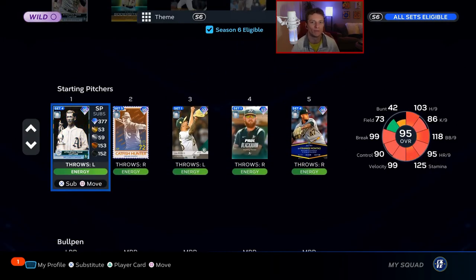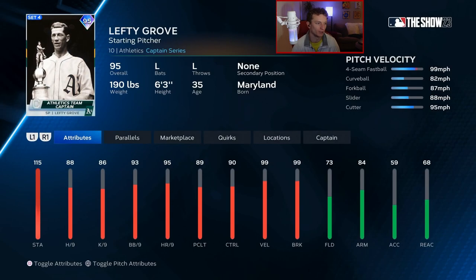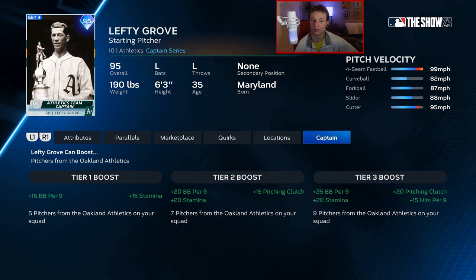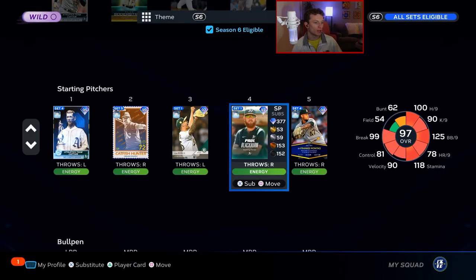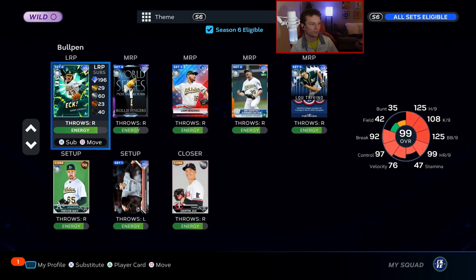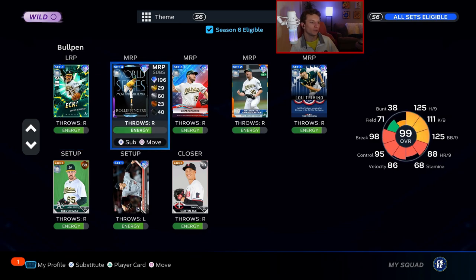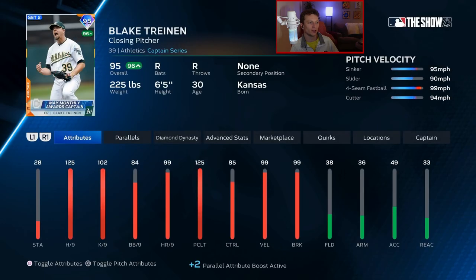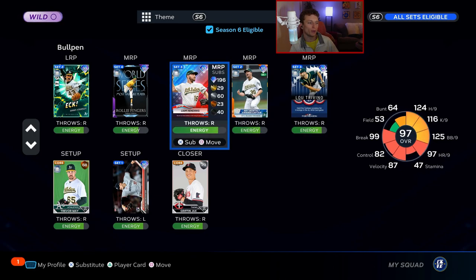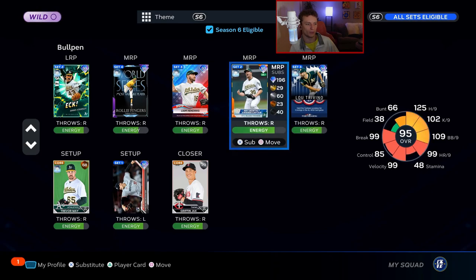Pitching pains me — I can't use one of my favorite cards, 99 overall Lefty Grove. The captain Lefty Grove doesn't have outlier, which stinks. His tier 3 boost is 25 walks per nine, 20 stamina, 20 pitching clutch, and 15 hits per nine, boosting Catfish Hunter, Sean Manaea, Paul Blackburn, and Frankie Montas. The bullpen is actually kind of deep: Dennis Eckersley, Rollie Fingers, Liam Hendricks, Blake Treinen — who plays above his 95 attributes — and Lou Trivino, who plays well above his 94 overall. You've got two 99s that can definitely compete and two overperforming lower-rated arms. So the bullpen for Oakland is actually decent.